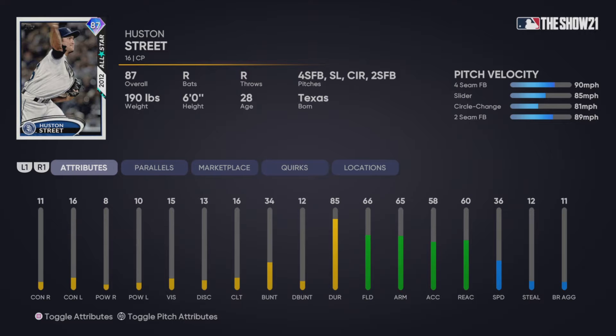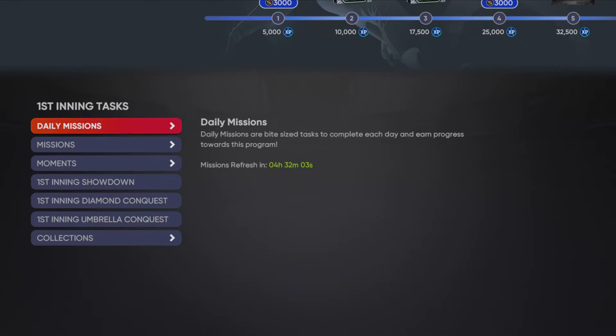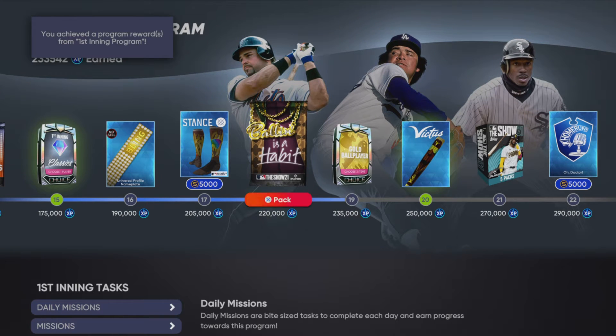Toggling attributes — he doesn't look to be a good hitter. But this is a solid reliever and I'm going to be picking him up. I don't know if he's going to be any good because the pitch collection and speeds aren't great, but I'm willing to give him a try. If you collect him, you'll get 35,000 XP, which is one level towards the first inning program.